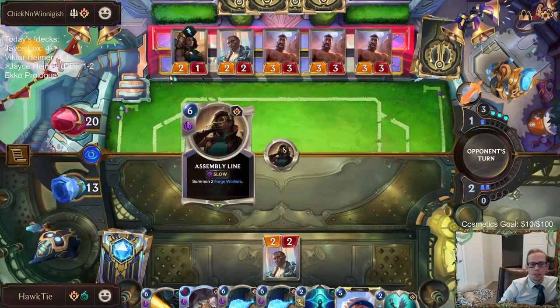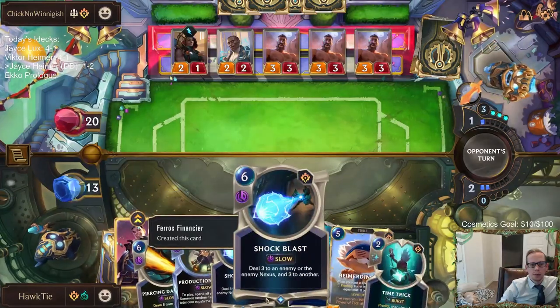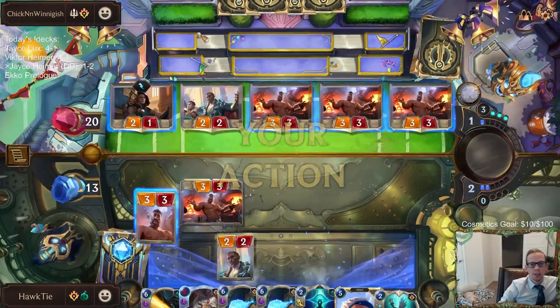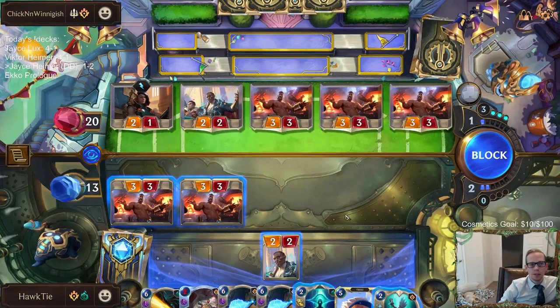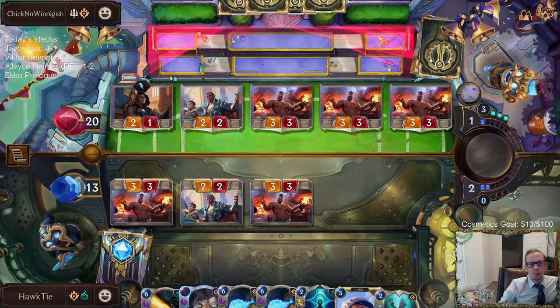I could play the Production Surge, but I like playing the Forge Workers — even over Shock Blast — because I can have my three-threes to stay alive and block. This puts me down to four. I'm going to trade with one of them and keep the other one alive.